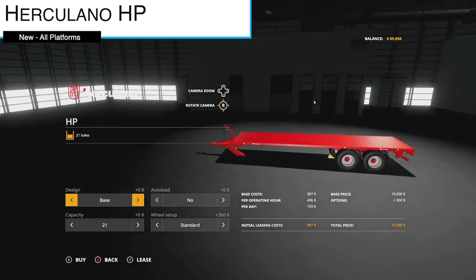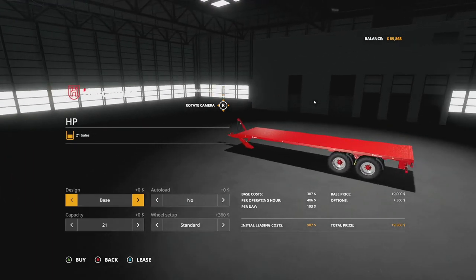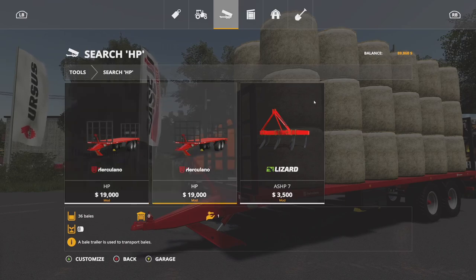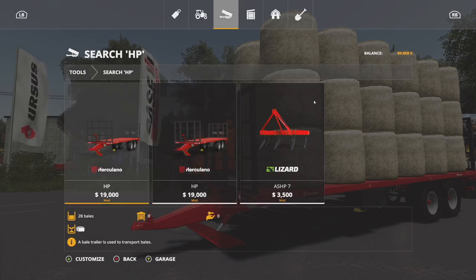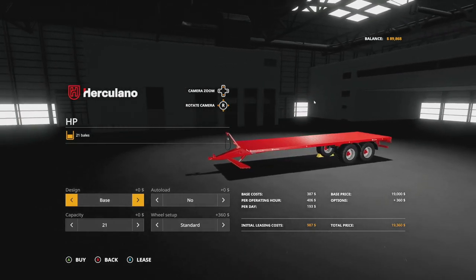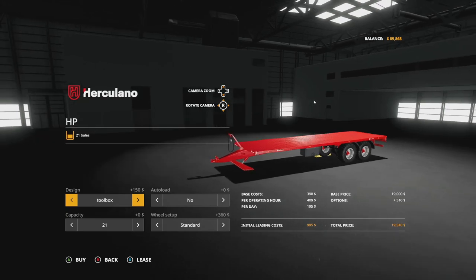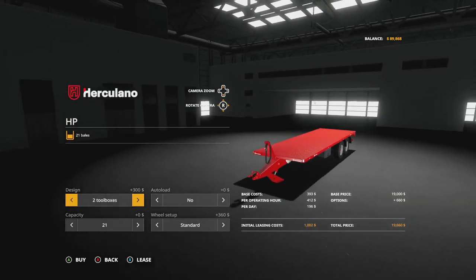First up, today's new mods for all platforms: we have the Herculano HP. This is going to be available in two different forms — your square bale version and your round bale version. These are going to be 16 slots each on consoles, and one slot for every trailer after that. That's only for each different version.